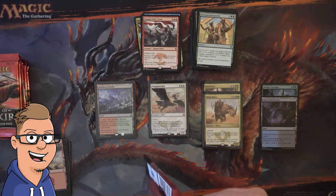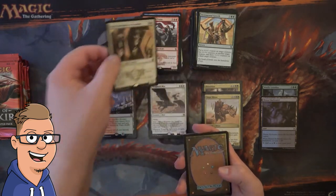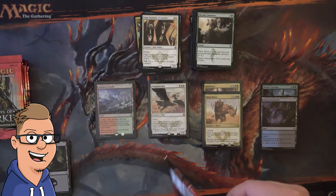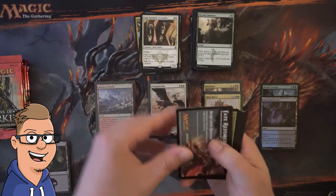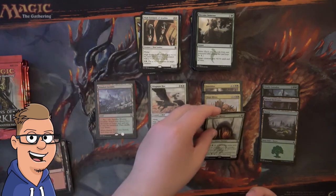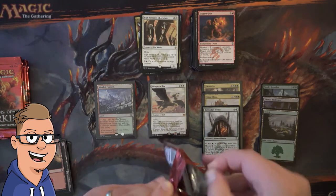We have 7 packs left, let's see if we can pull another Fetchland — seriously hope that we can. Swamp, and High Sentinels of Arashin — not the pull I was hoping for. Become Immense was definitely a good uncommon, might have said that in Part 1. It definitely feels like only Fetches are adding value to this set. Foil Forest — why can't it be Foil Fetchlands? Rattleclaw Mystic — it was a good rare, but cards have to be pretty powerful in order to play them in Modern.